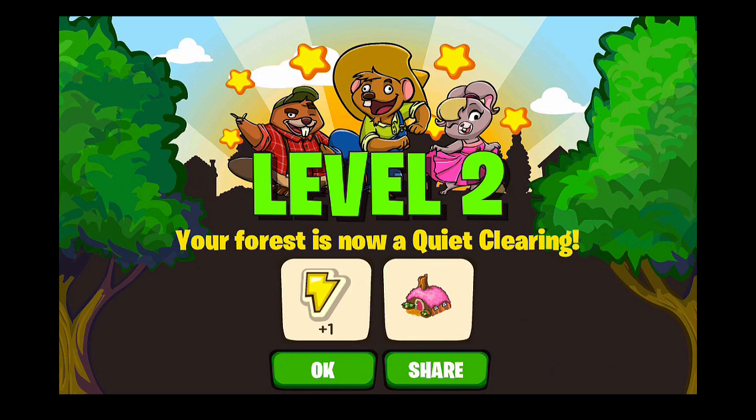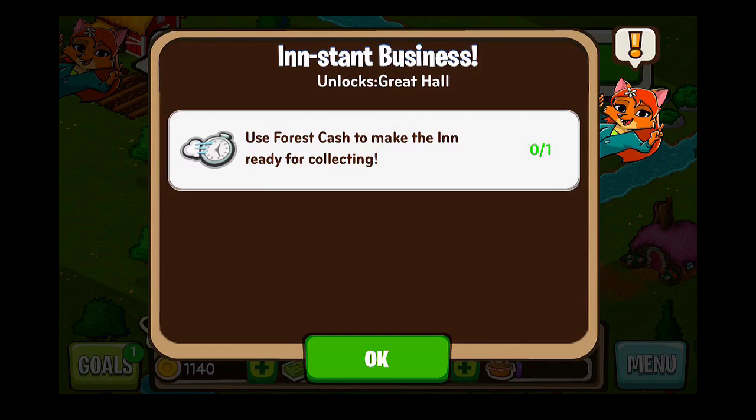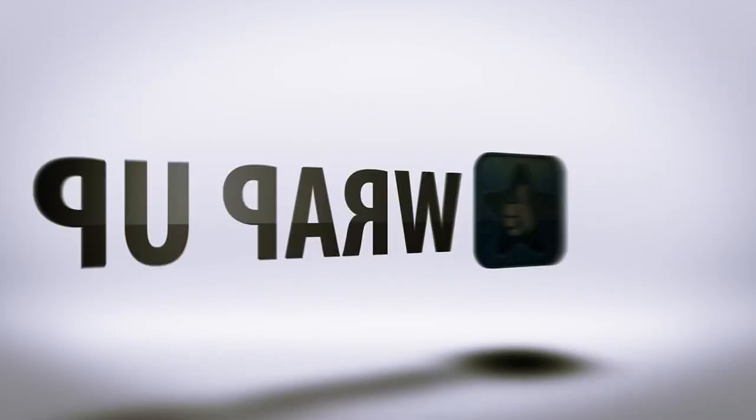We get some experience points and unlock another home. We get a new goal here — use Forest Cast to make the land ready. We'll chop down a tree. As a typical build-up game, we just continue to meet the goals and build up the forest the way we want it. That pretty much covers the gameplay, so let's jump into the wrap-up.